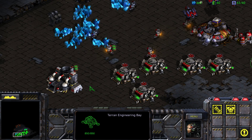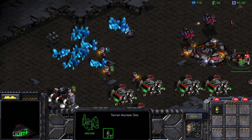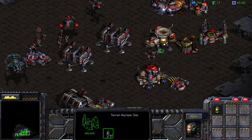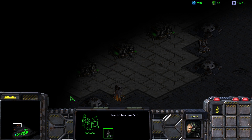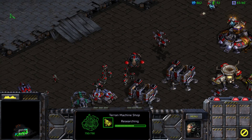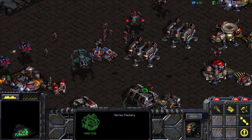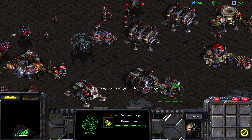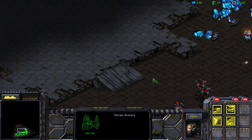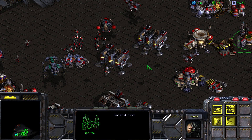We could also consider a few other upgrades, but we have so little gas income — it's so far away from our command center. We do have a nuclear silo here — in fact we have two of them. We could nuke this structure up here. I don't know how big nukes are, but it is a possibility. I think we'll be okay breaking it as soon as we have our siege tank ready. So let's build one more tank, and then once that tank is ready we'll make this attack. If we can take out these missile turrets, that'll be a very big deal.